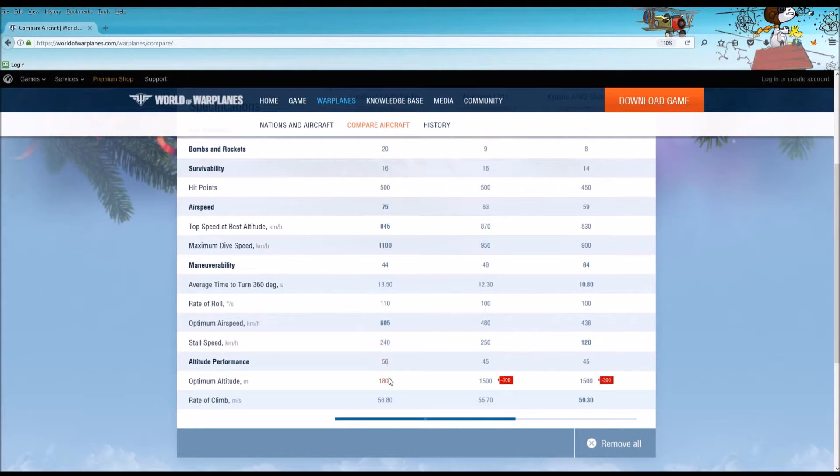Optimum altitude: 1,800 meters for the Starfire, while both the J7W-2 and the I-211 are lower mid-altitude aircraft. Rate of climb, which can be important if you're trying to escape something chasing you: the Starfire beats out the I-211 but not the J7W-2.